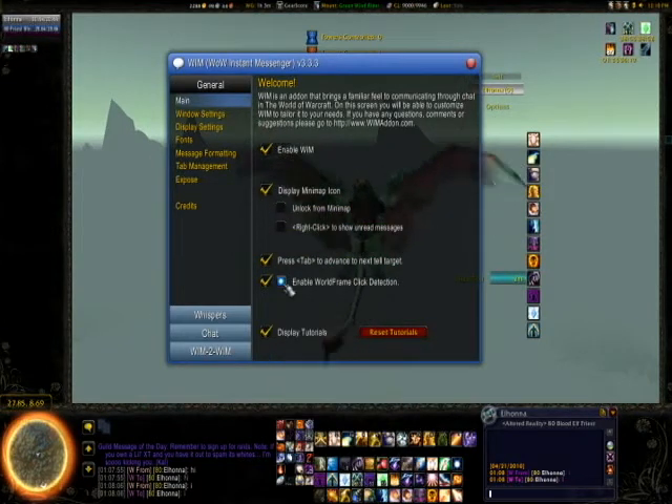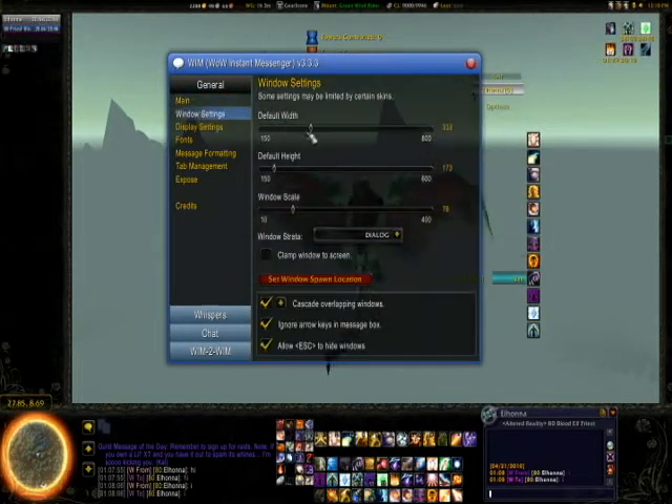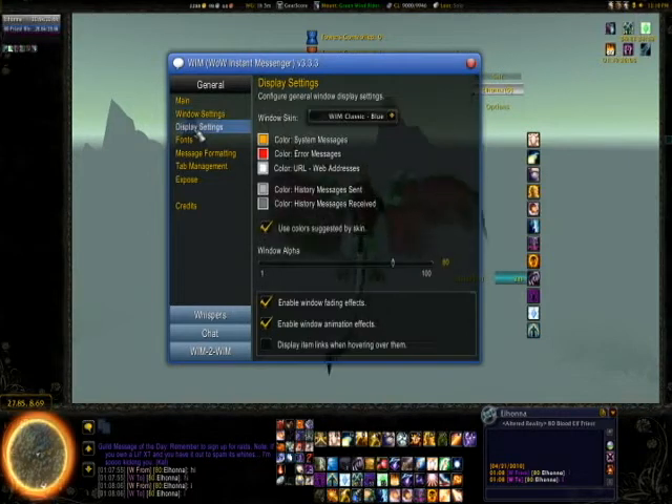Press tab to advance to the next tell target - I have that enabled. You don't really need to display tutorials. For the window settings, I just kind of keep everything at default. You can scale it down and fix it to your settings.